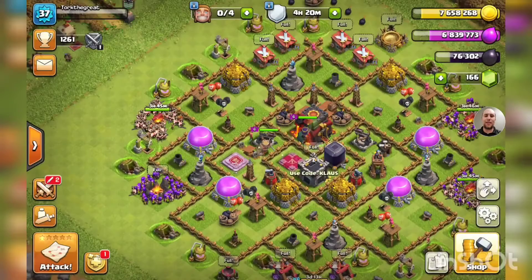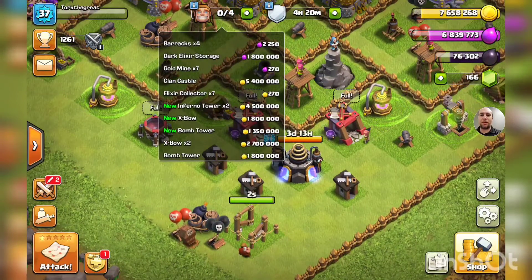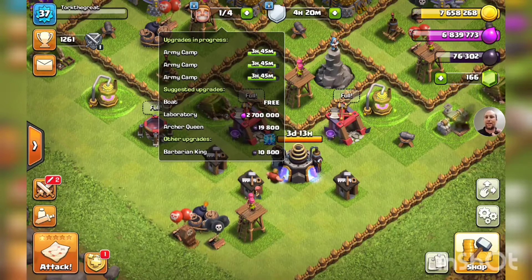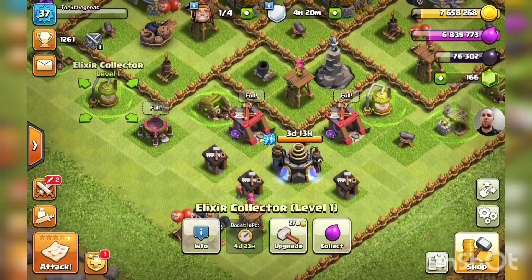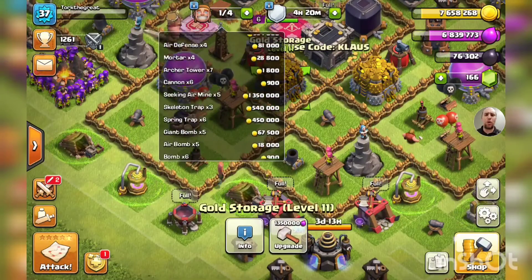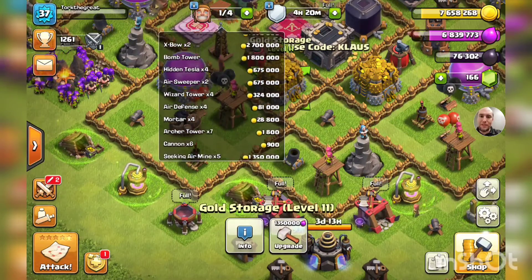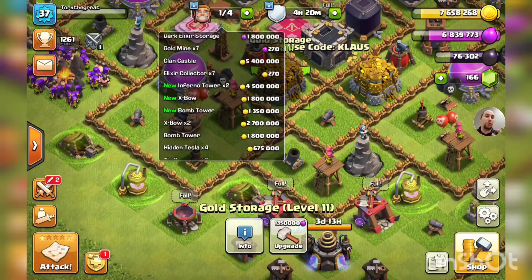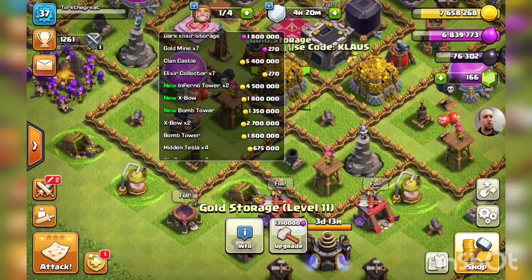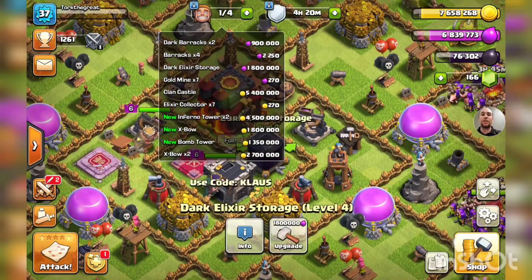We have all the boosts happening right now — what an incredible time to be alive. We didn't get new resource levels for our elixir collectors or gold mines, but storages are still maxed out. Now, we have four new buildings at Town Hall 10: a bomb tower, another expo, and two inferno towers. That's going to be insane. We also have to upgrade our clan castle and our dark elixir storage.